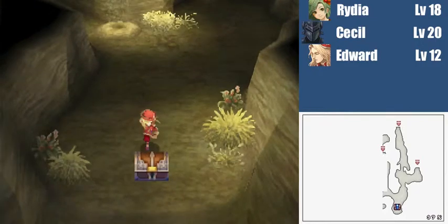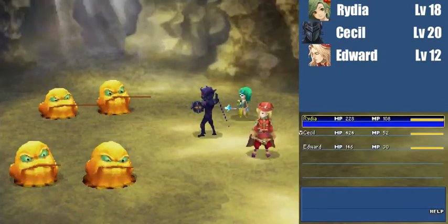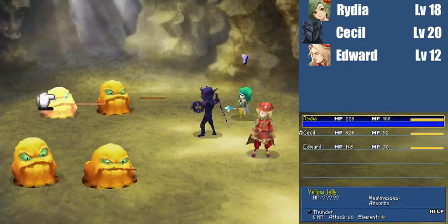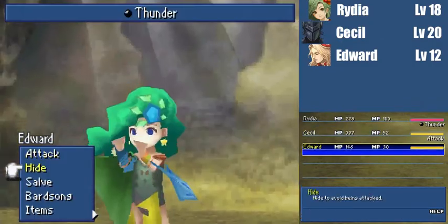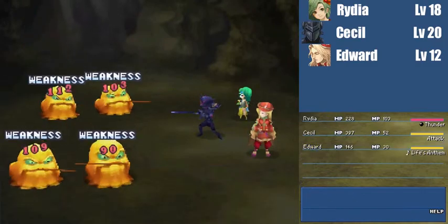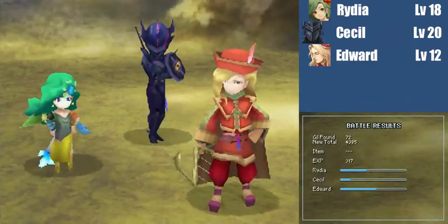You don't want to go too far south — well, you want to go south enough to get this arctic wind. Hey, new guys! So these guys are called Yellow Jellies. They are weak to thunder. Like most jellies, they have very high physical defense, but thunder will knock them out really quick.